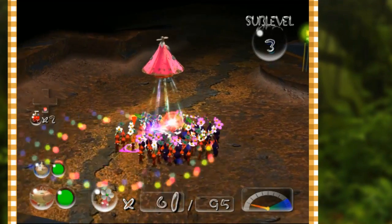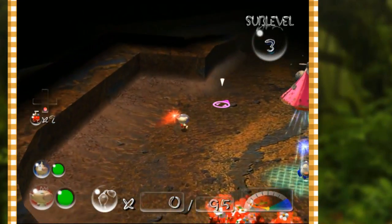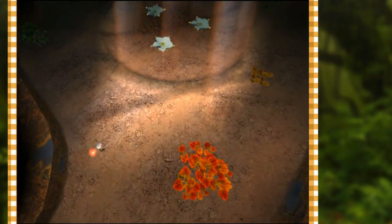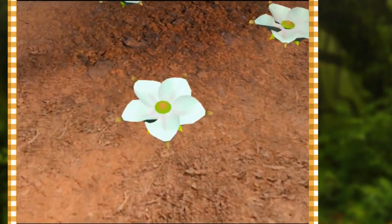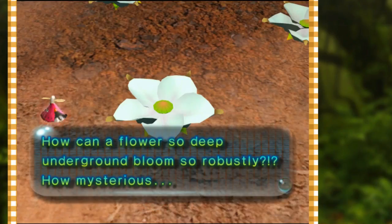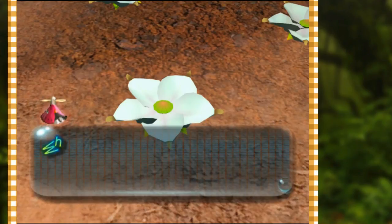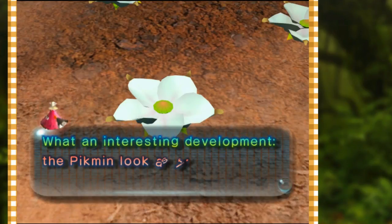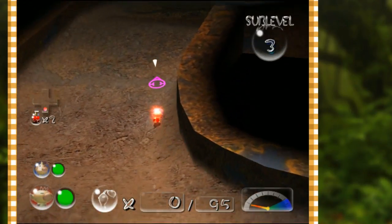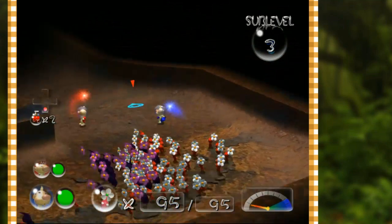All right, once again everyone come together and then separate. Olimar, you lead this time — you are the exploration captain this time. How can a flower so deep underground bloom so robustly? This place is conspicuously warm — could it act as a kind of hothouse for foliage? The Pikmin look as if they long to be tossed into the flower. I get it, game.